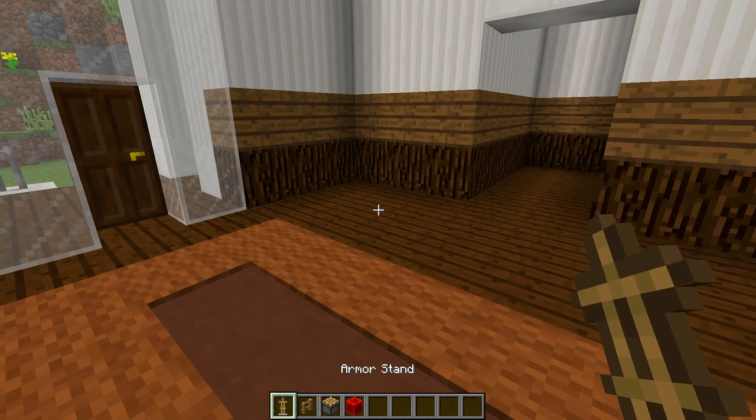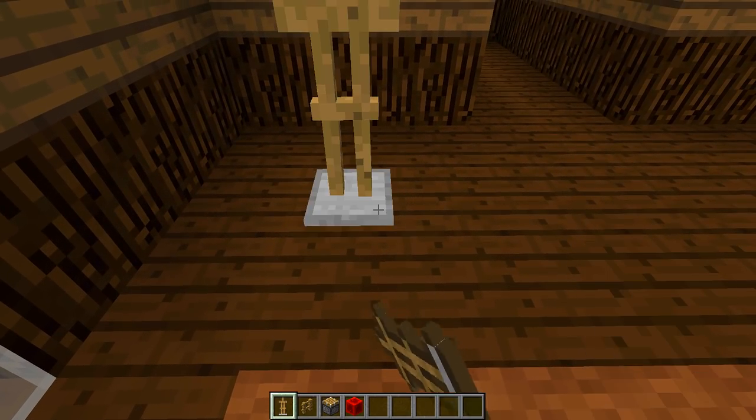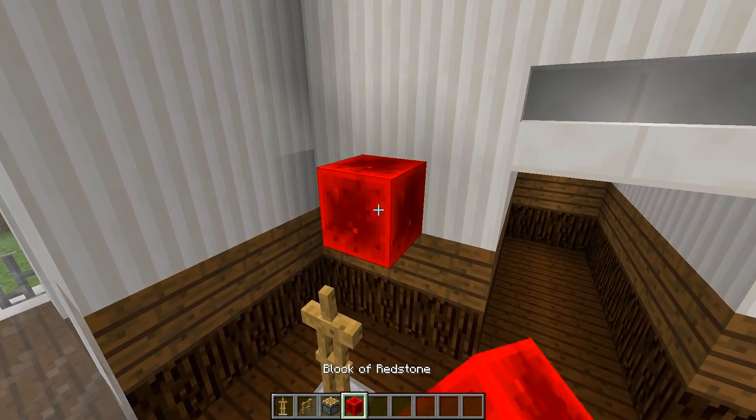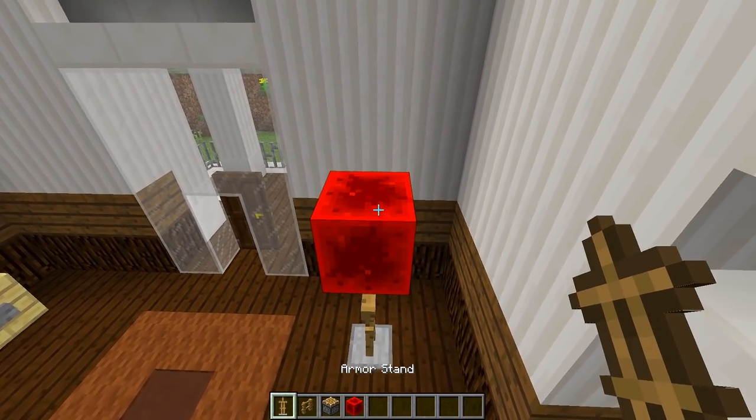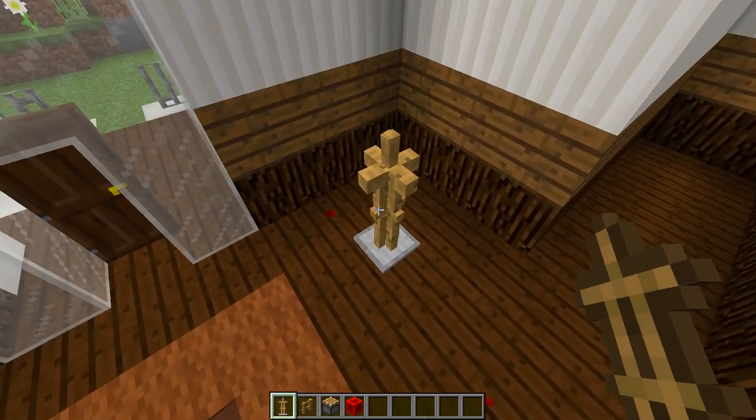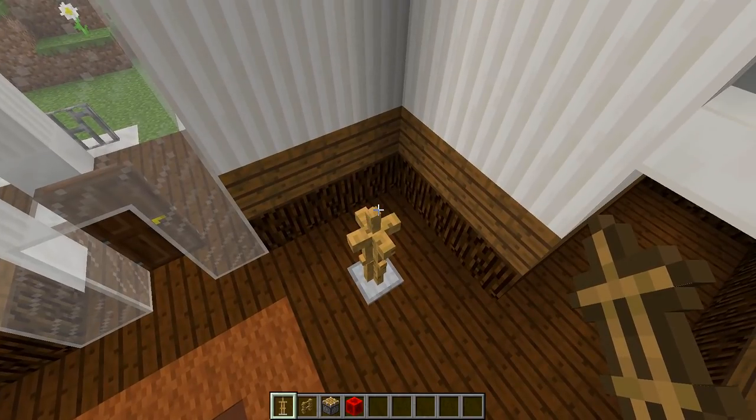Once you've found the area where you want to build it, the first thing we need to do is place down an armor stand like that. Then get any kind of block, put it above the armor stand, place another armor stand in the opposite direction like this, and then break this block so it drops on top — so we get a cross of armor stands just like that.